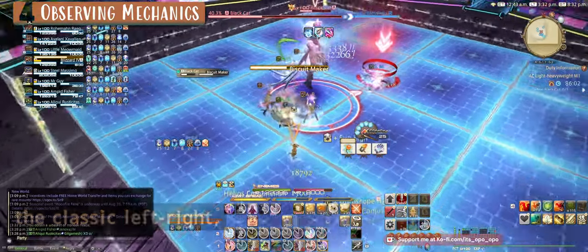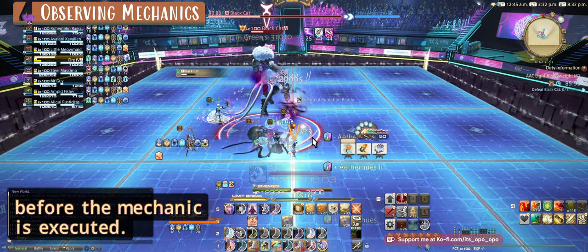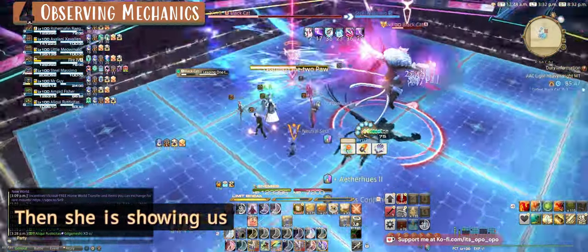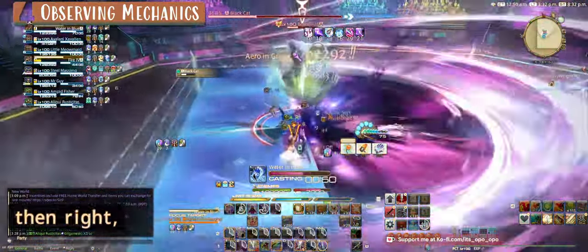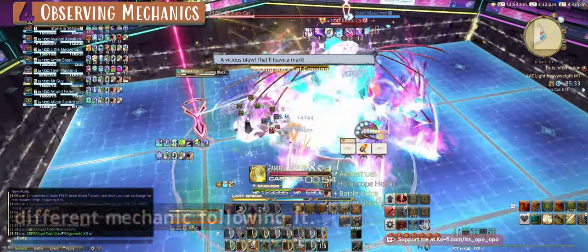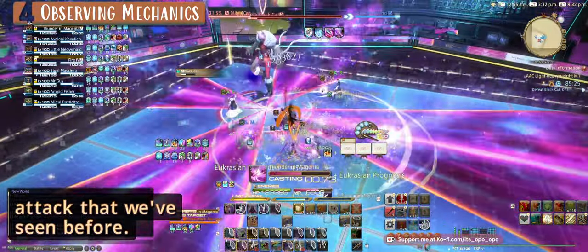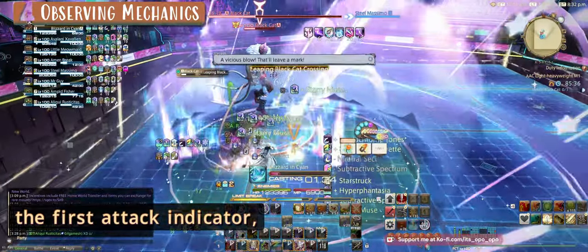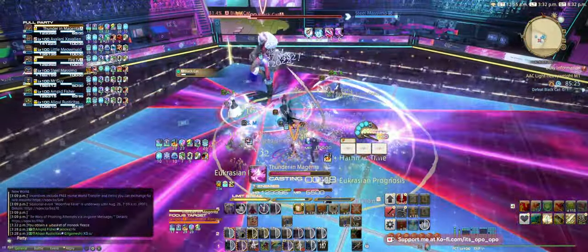Here we see the classic left/right, but then she has another indicator showing the boss is going to move before the mechanic is executed. The arrow indicator appears and tethers the boss, and then she shows what attacks she'll be doing afterwards — so she'll move to that position, attack left, then right, simple. Again, she does the same effect but with a different mechanic following — she moves to the new position indicated by the arrow, then does an intercardinal attack followed by a cardinal attack. You might notice the order of the tether was after the first attack indicator, but you know she will move first, and you do have a little bit of time to adjust if you miss the safe spot.